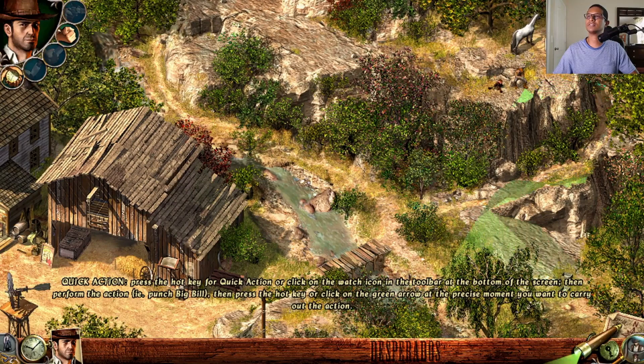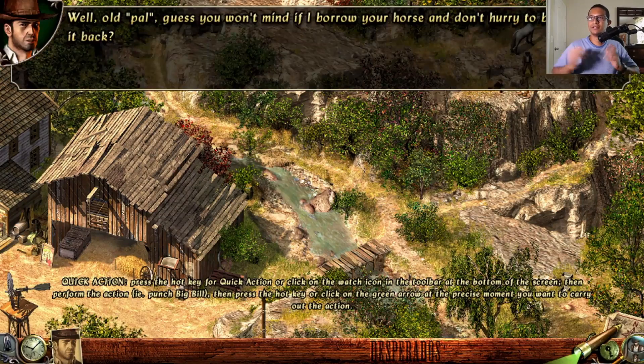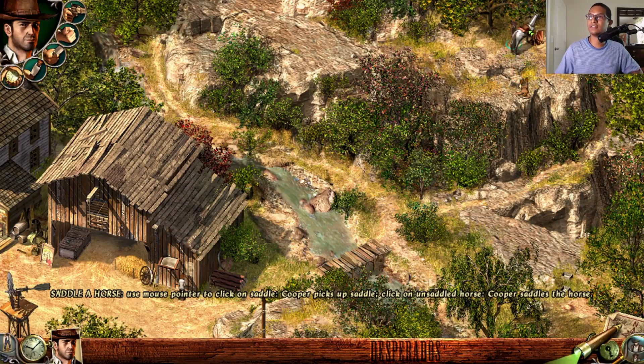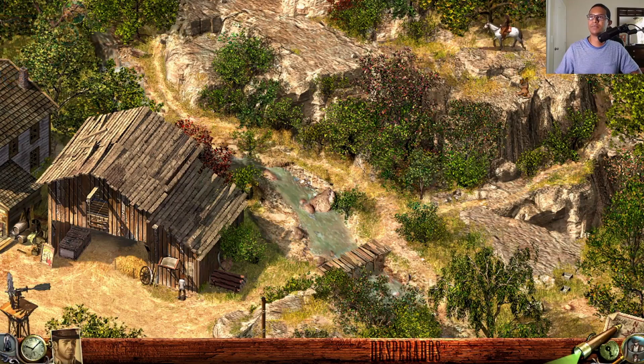Click close to the horse to move into position. Once in position, stand up and press the H key to knock out Bill. John takes Bill's horse: 'I guess you won't mind if I borrow your horse.' Now take the saddle, put it on the horse, and mount up — that completes the mission.